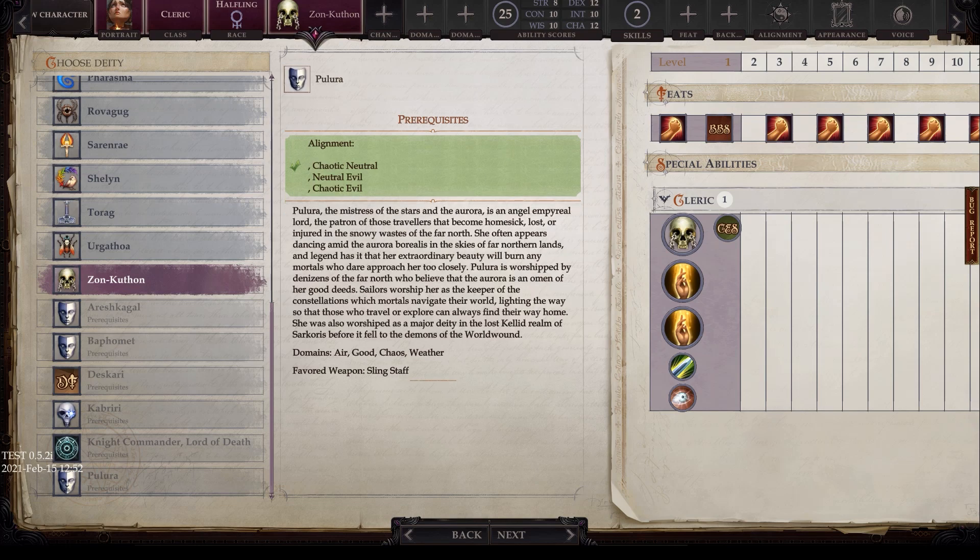Finally we have Pulura, with alignments of chaotic neutral, neutral evil, and chaotic evil. Pulura, the mistress of the stars and aurora, is an empyreal lord — the patron of travelers who become homesick, lost, or injured in the snowy wastes of the far north. She often appears dancing amid the aurora borealis in far northern skies. Her extraordinary beauty is said to burn away mortals who dare approach her too closely. Sailors worship her as keeper of the constellations, lighting the way so those who travel can always find their way home. She was also worshipped as a major deity in the lost realms of Sarkoris before it fell to the demons of the World Wound. Her domains are air, good, chaos, and weather, and her favored weapon is the sling staff.